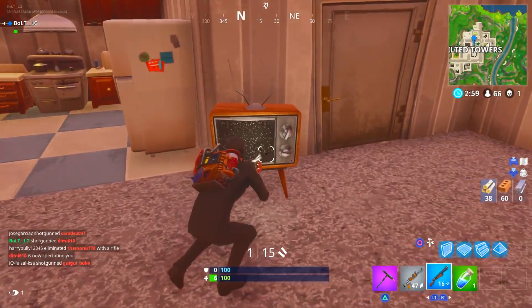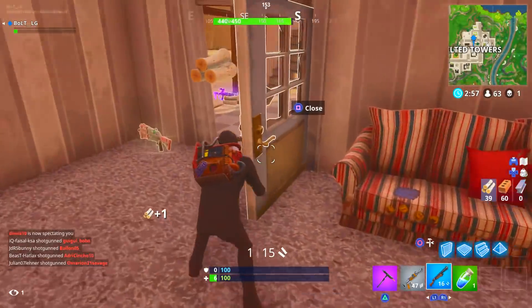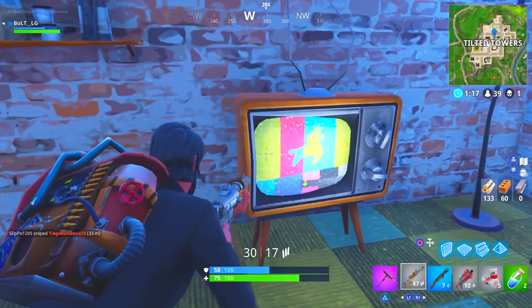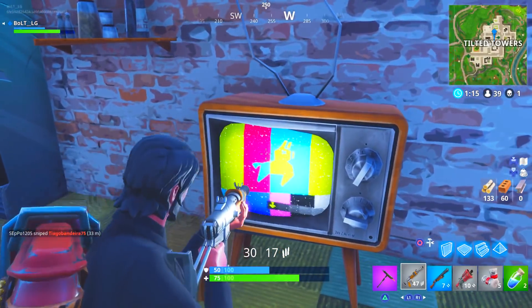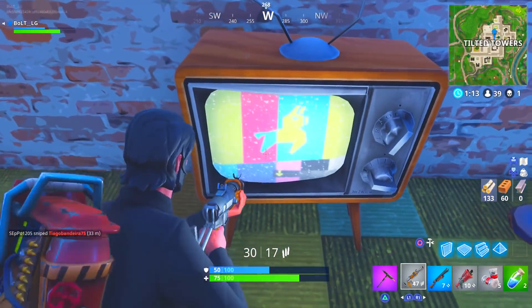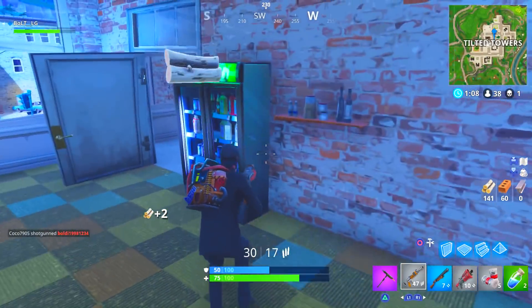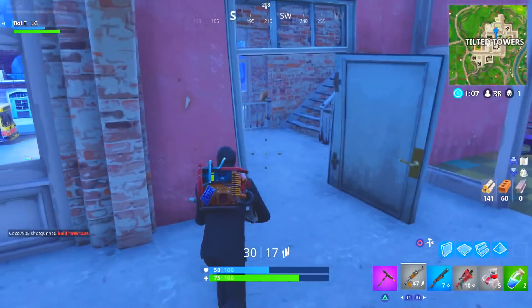So as you guys may know, the TVs are everywhere right now, scattered across the map. There's a lot in Tilted — I reckon there's probably 10 or so in Tilted. You can see throughout this gameplay. Here's one right now on screen — this is what it looks like. They're scattered around everywhere and they've got a secret hidden message. I'm now going to roll you some gameplay so you can hear what it actually sounds like when you approach it in game.